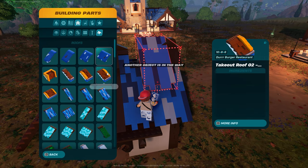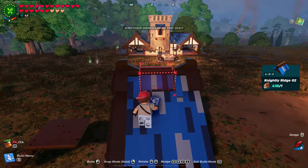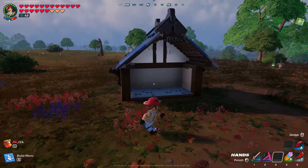Then we're going to go back into roofs. Go down to your ridges — I believe it's knightly ridge number two. There you go. This one's done.